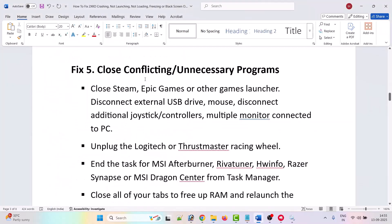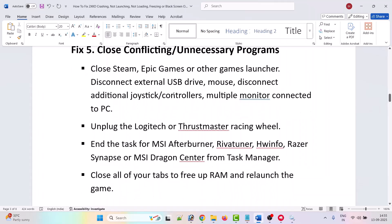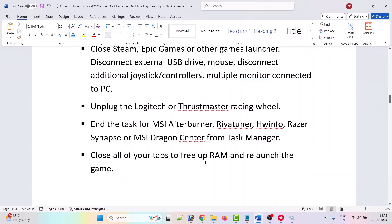The fifth solution is to close conflicting or unnecessary programs. Close Steam, Epic Games, or other game launchers. Disconnect external USB drives, mouse, additional joysticks, controllers, and multiple monitors connected to the PC. Unplug the Logitech or Thrustmaster racing wheel and kill MSI Afterburner, Riva Tuner, HWinfo, Razer Synapse, or MSI Dragon Center from Task Manager. Close all tabs to free up RAM, then relaunch the game and check.